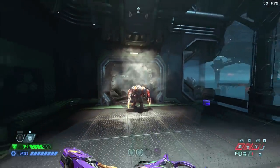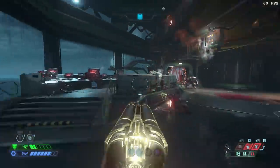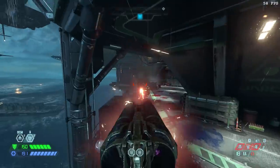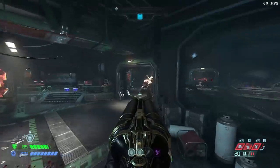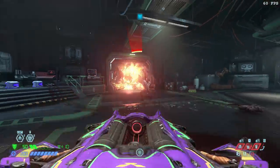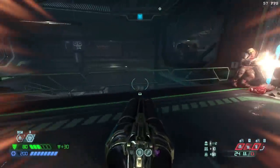Some of the specific changes I noticed were in UAC Atlantica: in the very first arena, the Hell Knights do not spawn in the opening battle. The Carcass doesn't spawn with the Dread Knight and Mancubus. The Carcass does not spawn during the fight with the Hell Knight either. The Barons did not spawn on my way back through the beginning area, and the Dread Knight and Cyber Mancubus no longer spawn in there. The opening couple of areas are definitely easier with fewer spawns.